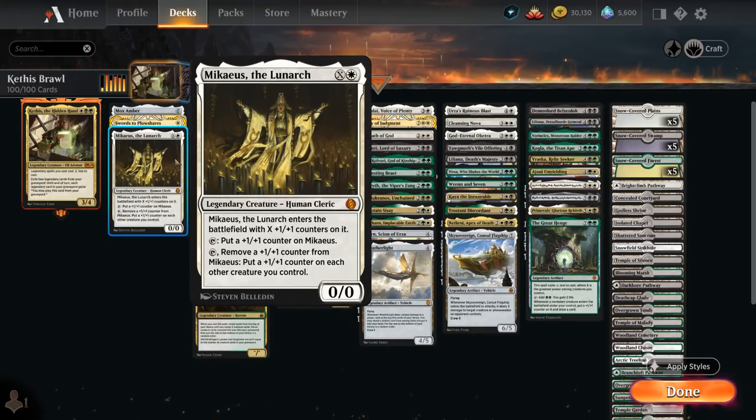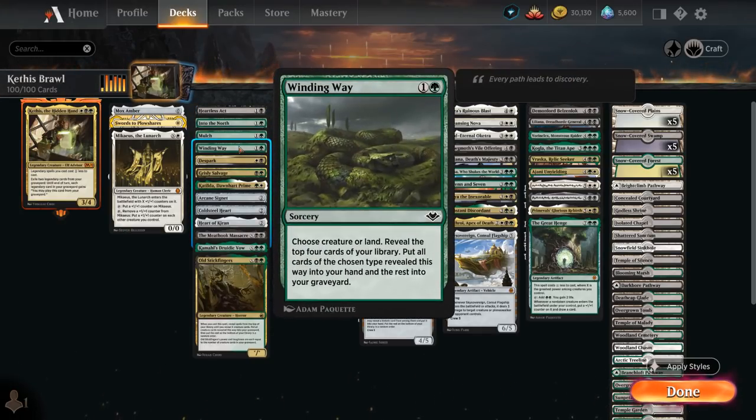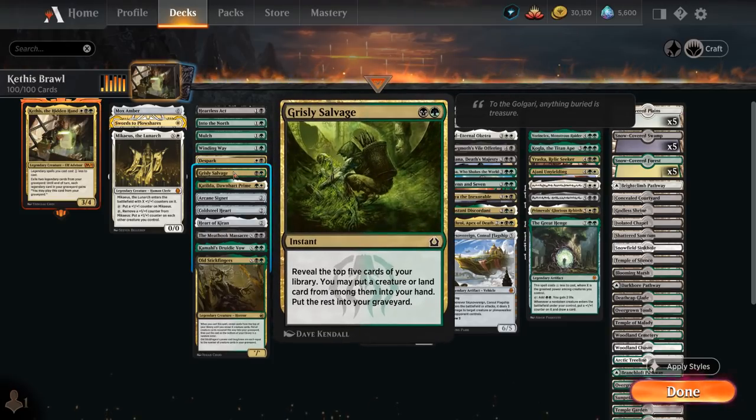We've got Michaeus the Lunarch, which we can play early and start accumulating plus-one counters to distribute among our creatures. At 2 mana there's Into the North for ramp alongside Mulch, Winding Way, and Grisly Salvage — all ways to fill our graveyard to enable Kethys' second ability while also finding additional creatures and lands.